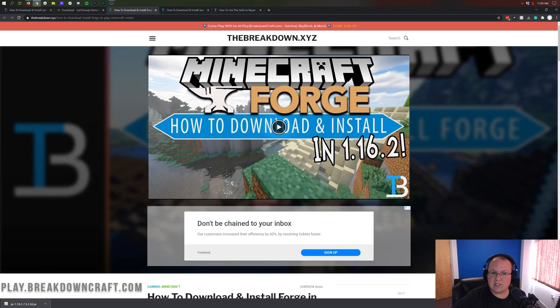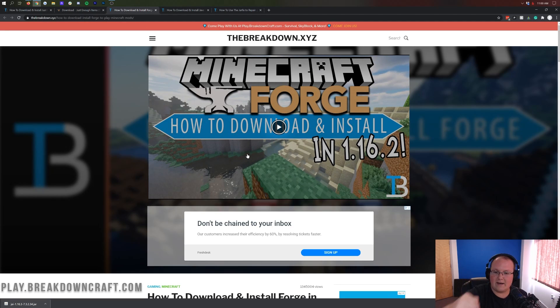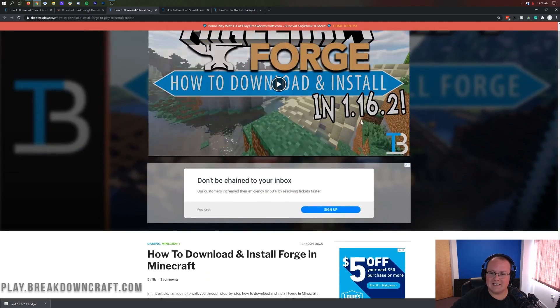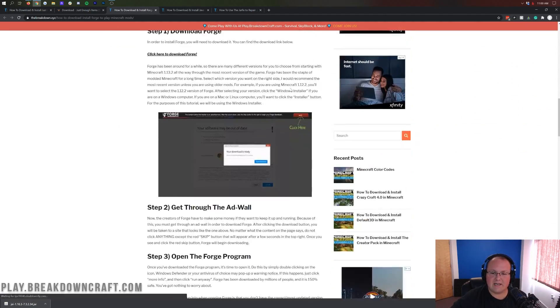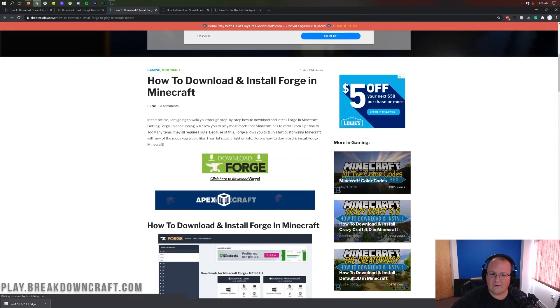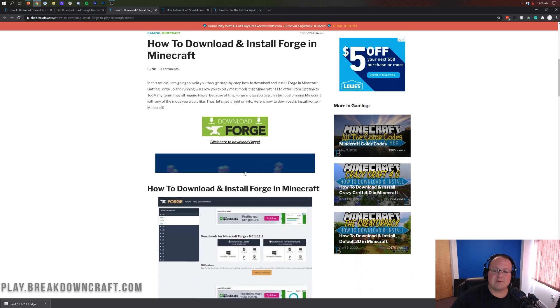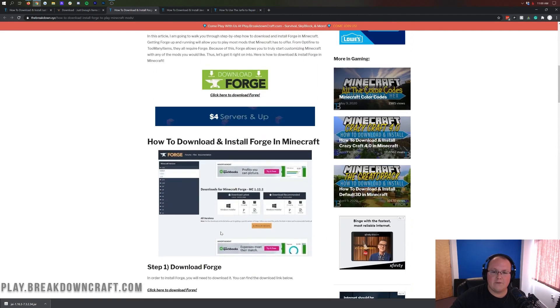We aren't done downloading just yet — we still need to download Forge. To do that, you'll want to go to the third link down below, which takes you to our in-depth Forge guide for Minecraft 1.16.3. It goes through everything you need to know about getting Forge. I'm also going over the basics of Forge in this video. If you go too fast, you can go through the Forge tutorial at your own pace, and there's also troubleshooting help if you have issues — probably about 5% of people that install Forge have issues with it.